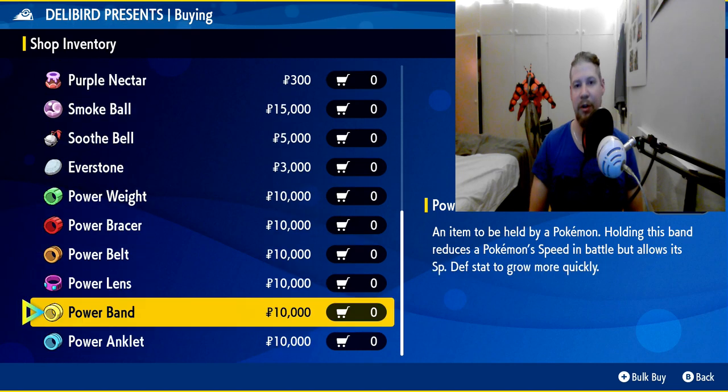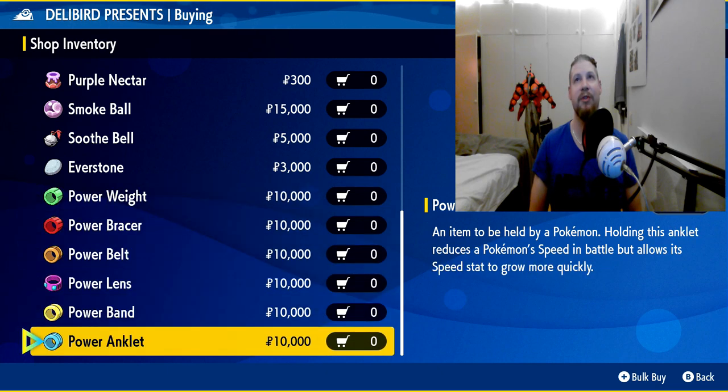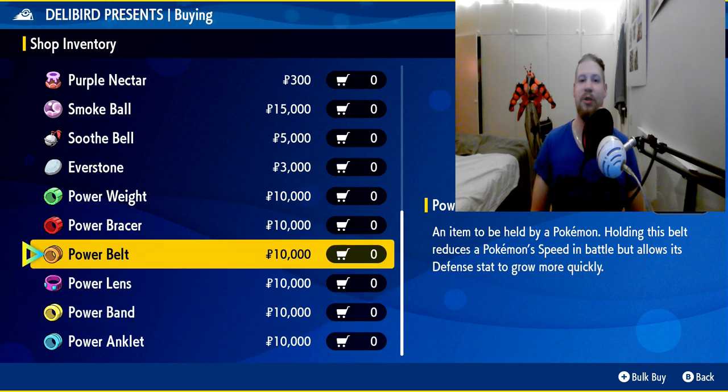There will be a lot of money lost here — you're probably going to spend around 200,000, so hopefully you already have that in the endgame where you're able to EV train. So basically buy five for speed, five for HP, and three of the rest — you should be fine. I'm a bit of a hypocrite here since I don't really train tanky mons.